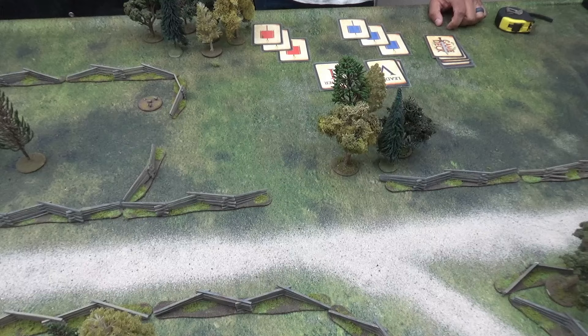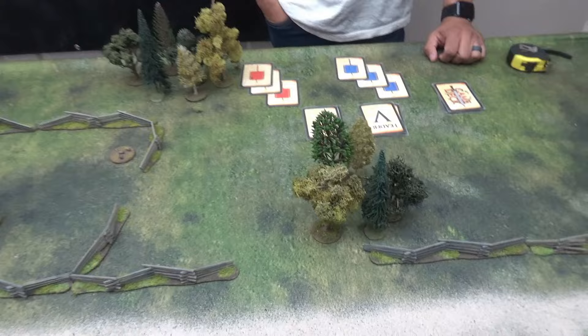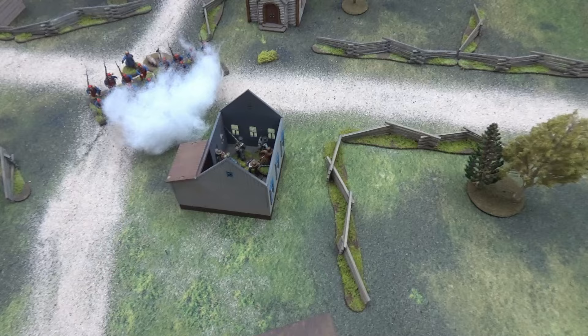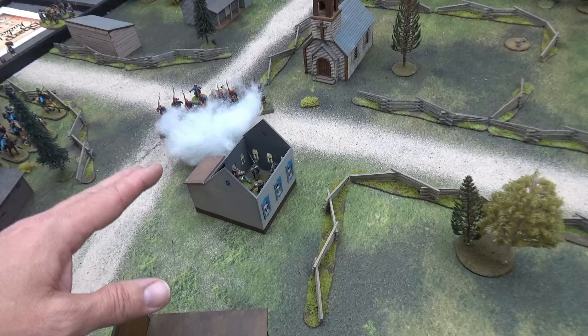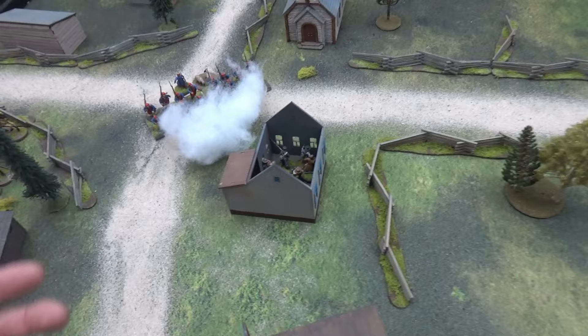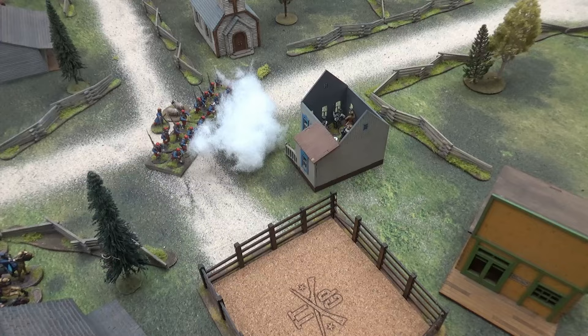Going for the fourth red flag — got it. So Johnny reactivates Ellsworth's boys and they move up in column 11 inches. Then leader two is Horton — just a tiffin, so we'll burn through. That's the end of turn one.